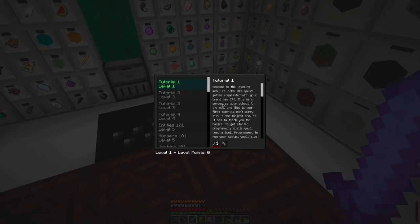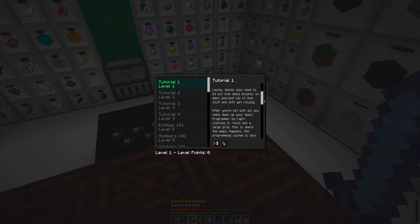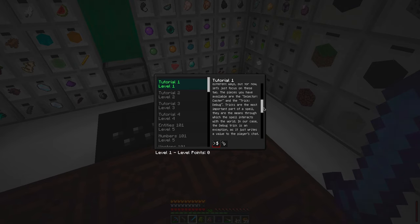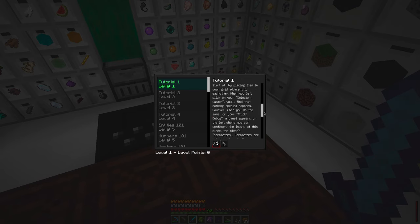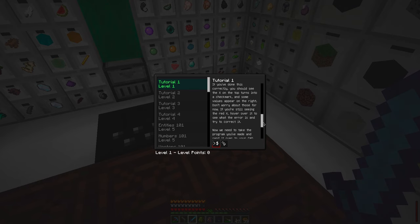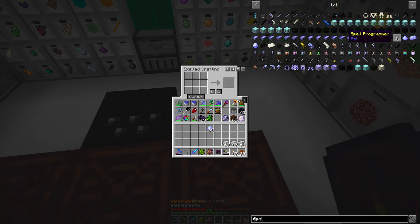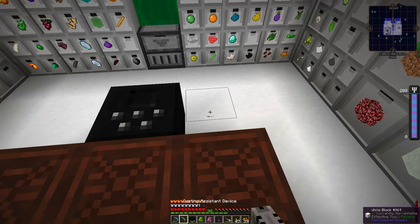Welcome to the leveling menu. It looks like you've gotten acquainted with your brand new CAD. This menu serves as your school for the mod. This is the longest tutorial because it has to teach you the basics. It talks about all the various pieces of your device and how you make spells and put them into the device, and spell bullets. We're going to make a spell programmer, and it tells you all the various pieces of it, and what you need to make a spell. So let's make the spell programmer — that's this item, which uses the Psydust we just created and some more iron. We only need one of them.